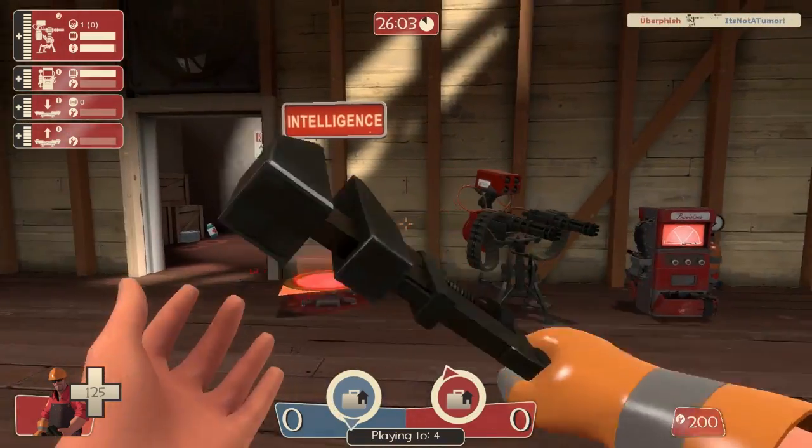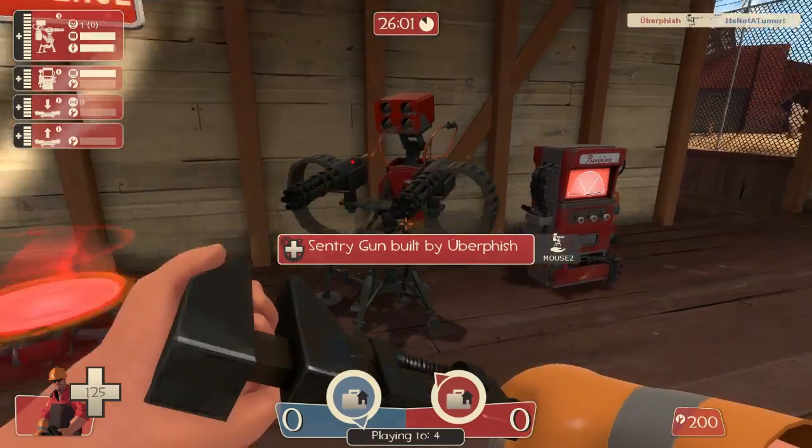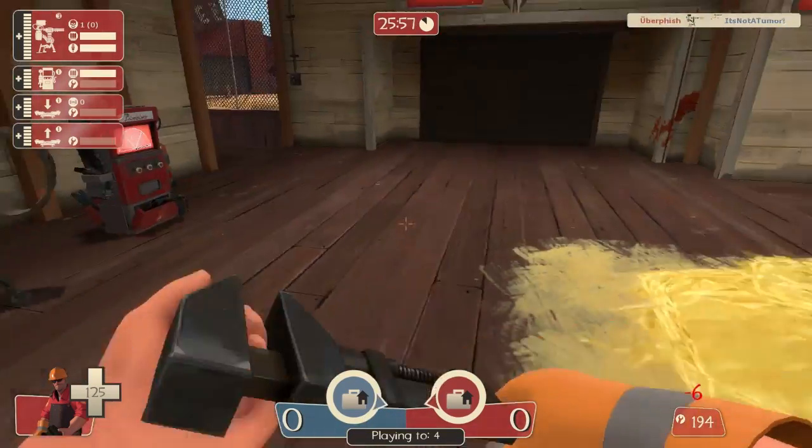Now you can see up on the display for the turret, it's a little bit lower on rockets and even less than that on ammo. It has quite a bit to go around.